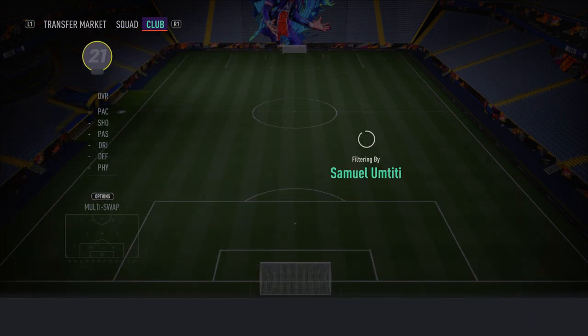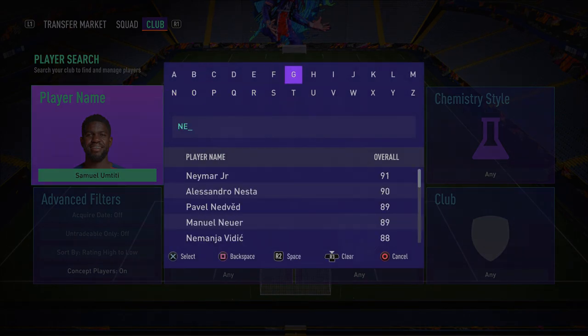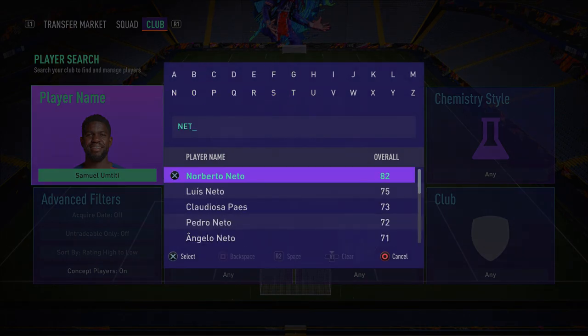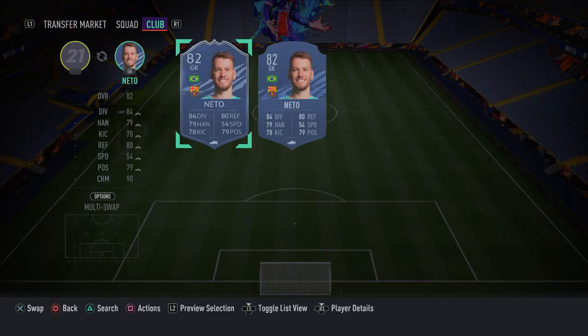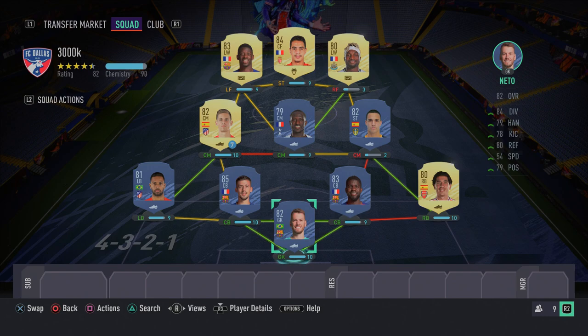To complete this insane 300k FUT Champions squad, in the goalkeeper position we have Norberto Neto — a very overpowered keeper. I recommend you go ahead and get him; he gets the job done and will make you a lot of saves.